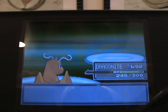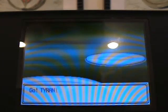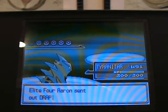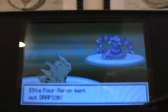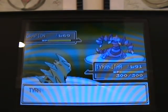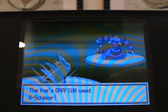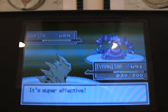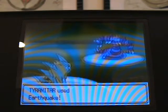Next is Drapion — this thing is a big pain, back when I first fought the Elite Four. I had my Garchomp, but it didn't really help too much. This thing is very defensive and very powerful. It has X-Scissor, Cross Poison, Ice Fang, and Aerial Ace — a really interesting move pool. A good Ground-type Earthquake will kill it.